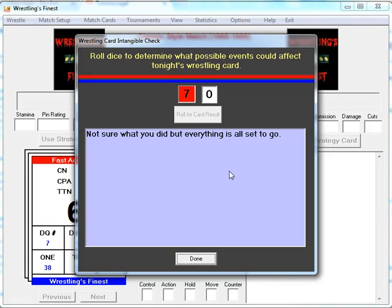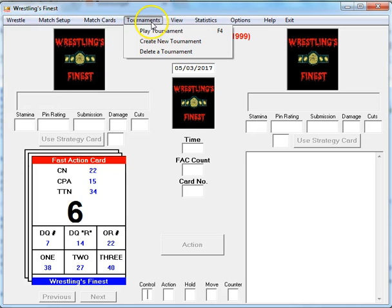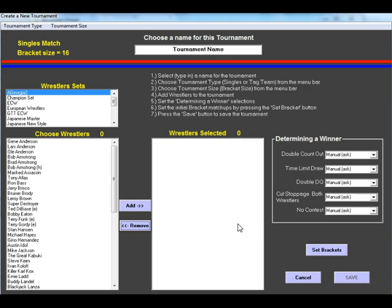There's even one event where somebody walks out on your promotion. It will tell you who it is based on the match — it might say the heel in the third match of the evening had such-and-such occur, like an emergency at home. It will rarely happen, but when it does you'll really have to put your thinking cap on. Now let's get out of this and go to Create a New Tournament.